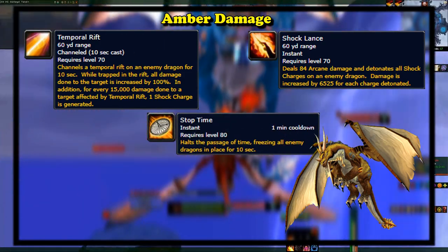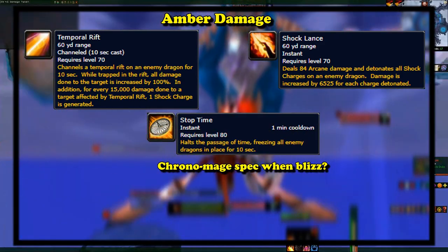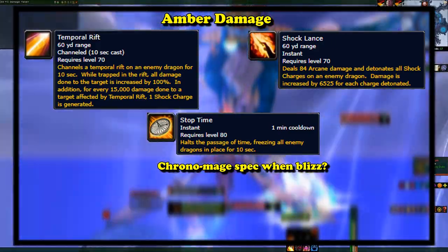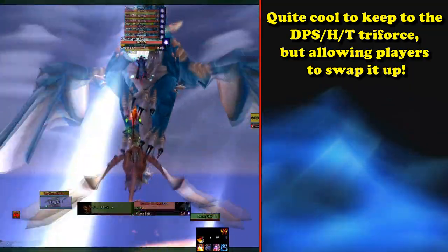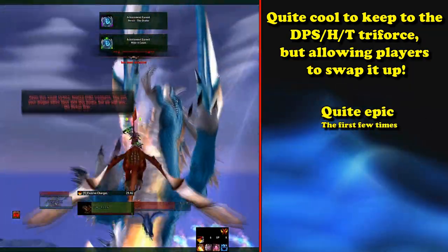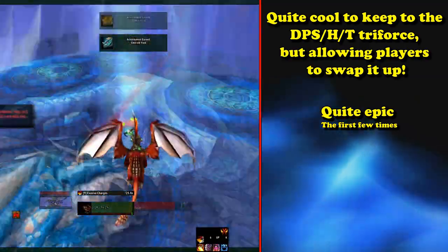And lastly, Stop Time — freezing all enemy dragons for 10 seconds and applying 5 Shock Charges to them. Quite interesting to stop time, apply debuffs, and then blow them up for huge damage. The idea of sticking to the tank, DPS, heal role but with specific dragons is quite fun. And making that you are flying around, fighting on top of a tower in the sky, you get an overall awesome fight — maybe the first time you do it, or as long as you're not in a hurry.